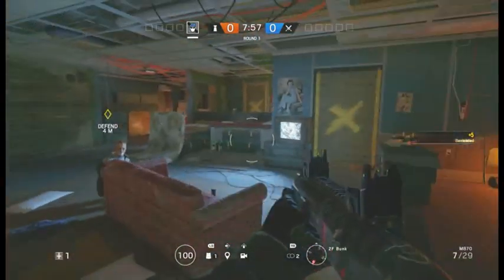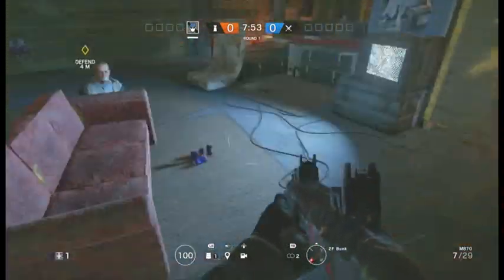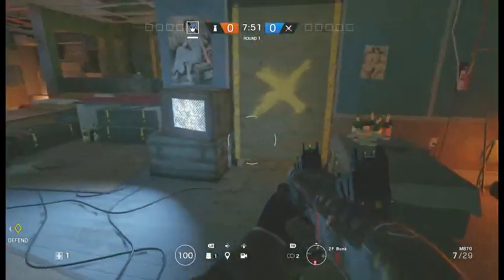Alright, so today I'm going to show you this glitch on Rainbow Six Siege. Basically you're going to be in this room on the map Theme Park — it's called the second floor bunk, I believe.